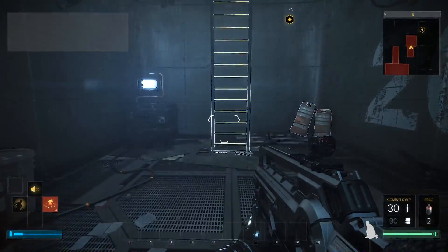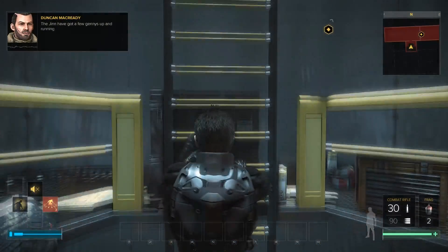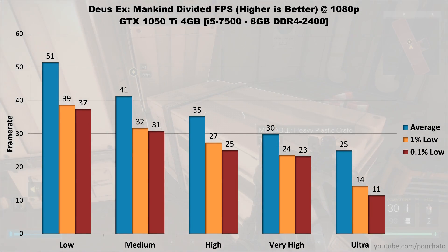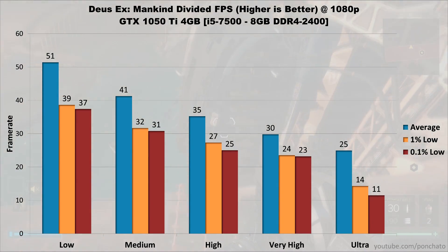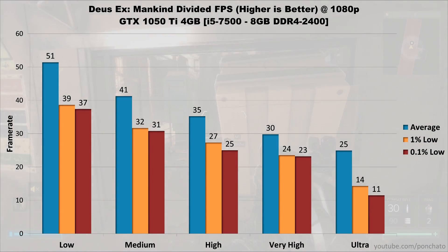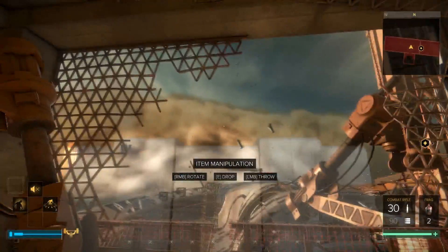Third on the list is Deus Ex Mankind Divided. This is the most graphically intensive game I test, so even the mid-range 1050 Ti is going to have some trouble. On low settings it averages 51 FPS with lows at 39 and 37. Medium settings drop that average by 10, while the lows hit 32 in the 1% case and 31 in the 0.1% case. On high settings average FPS is 35, 1% lows are 27, and 0.1% lows are at 25. On very high settings the game just barely manages 30 FPS with lows at 24 and 23. On ultra, the 1050 Ti makes it basically unplayable — 25 FPS average with lows at 14 and 11. Even if you're okay with playing at 30 frames per second, anything above high settings is going to be pretty rough in Deus Ex.